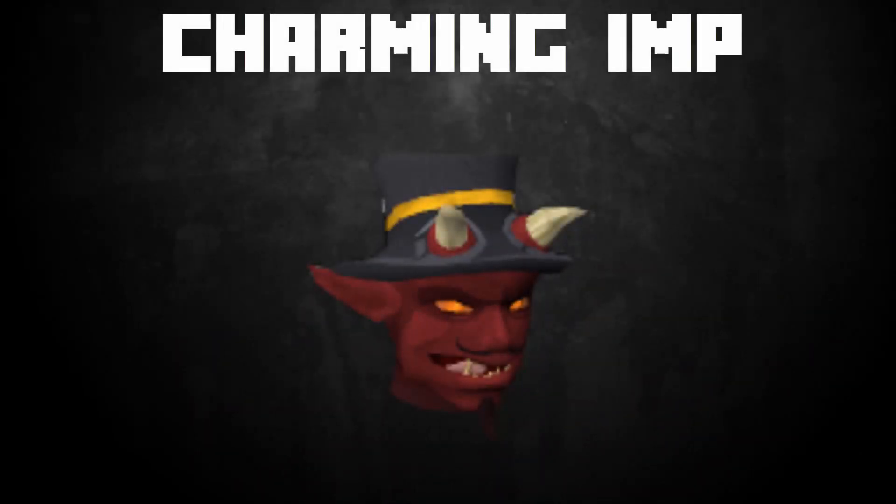The next item is the Charming Imp, which is a fantastic item to use whilst training combat, Slayer, or whatever you want to train, because it will automatically pick up every single charm you get from drops. It requires 21 Summoning and 21 Dungeoneering, and can be bought for 100,000 Dungeoneering tokens from the Daemonheim trader. It will save you a lot of time — over hours of combat you'll get so many charms saved.